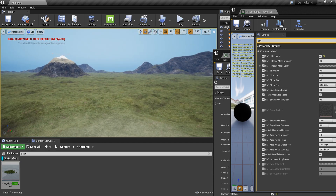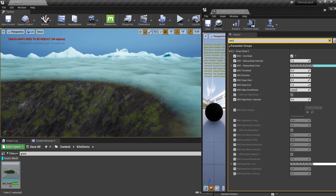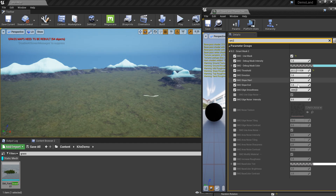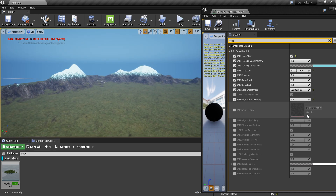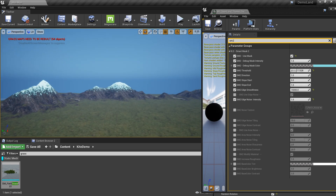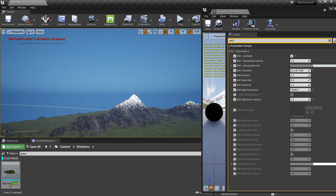Now I need to add some snow on the mountains, so let's do that with Smart Mask 2. I'm going to enable that and use the default options. I'll increase the threshold a little bit — yeah, that's about right. Then I'll increase the smoothness a bit. We have a section called Edge Noise Intensity — I can crank this up so we get noise over the edge, basically based on Perlin noise. You can change the texture to any texture you want. Increasing smoothness to maybe 15,000 gives a nice look.